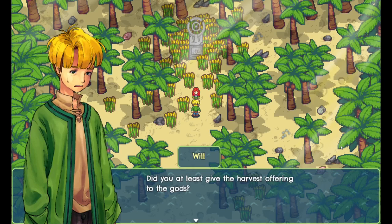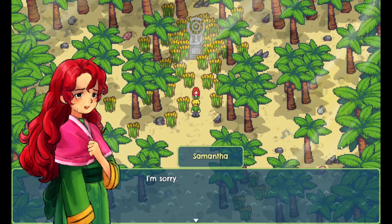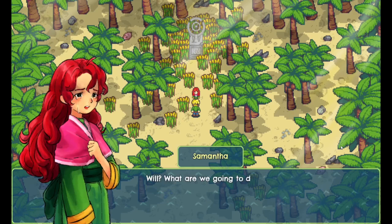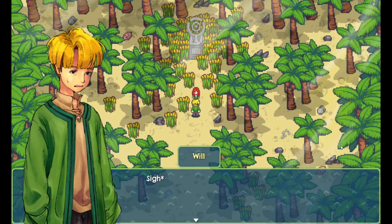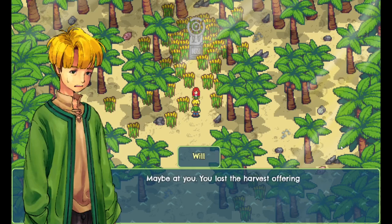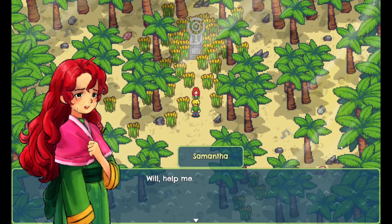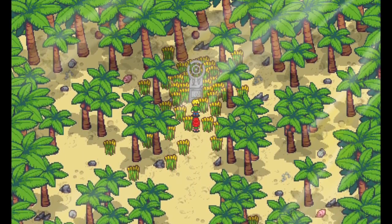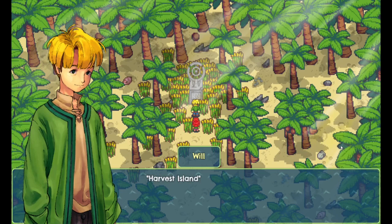Story dialogue: 'Did you at least give the harvest offering to the gods?' 'No.' 'What? How?' 'I dropped it.' 'I hate you so much.' 'I'm sorry.' 'Just follow me and don't do anything stupid.' We need our harvest offering for the gods - maybe we can offer the gods the things we find on this island. 'Do you think Dad will be mad at us?' 'Maybe at you - you lost the harvest offering.' That dialogue's funny. I should check on what the gods want - reading inscription: Harvest Island.